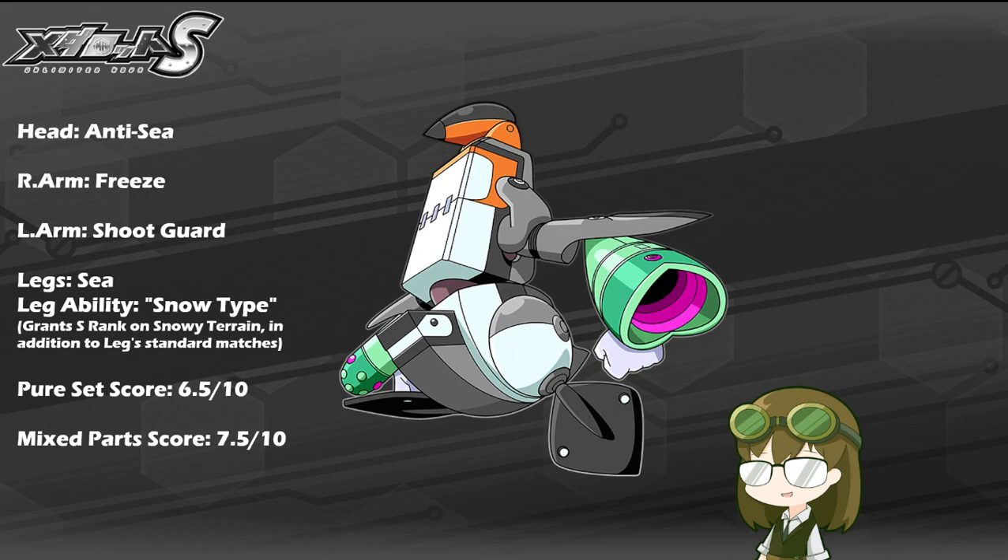Sea Legs means Teppan will have relatively decent coverage across most terrains — arguably the third best leg type after multi-ped and biped in that order from least to best — but he will still have some very solid stats in his favor. The Snow Type leg ability is just another feather in its cap, making these legs one of the better ones to go for.